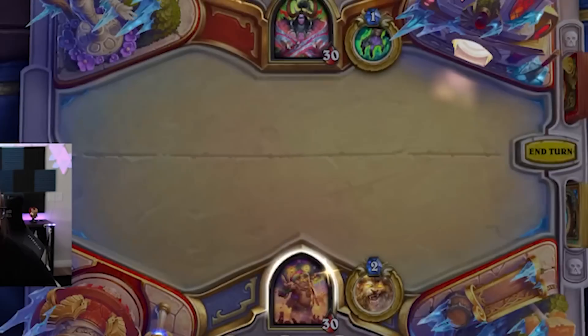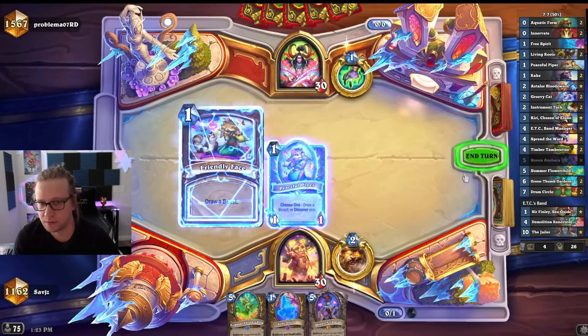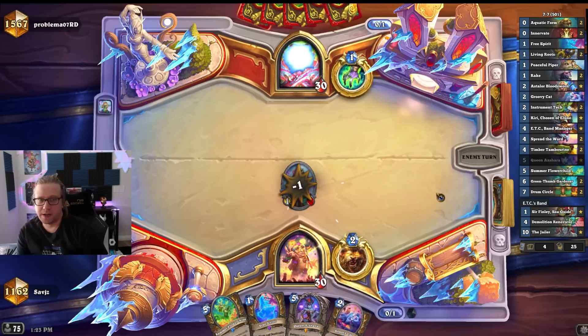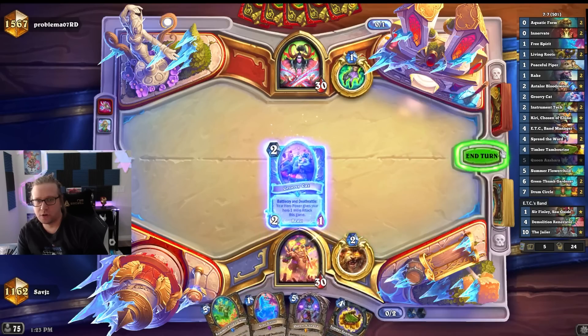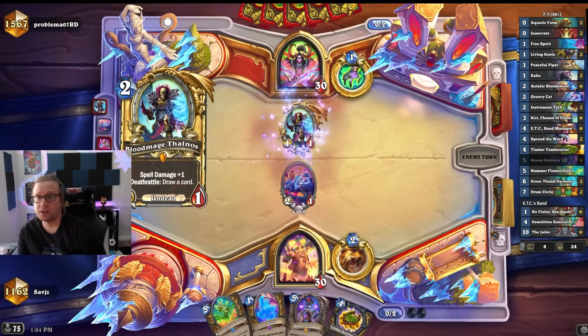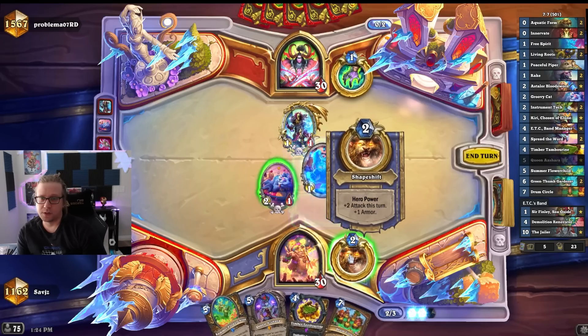If it looks like a deck you want to play, let's get into the games. Looks like a cool Warlock deck — I've played a lot of decks like that. It's a hi-roll deck, which means when you get the good draw the deck is really good, and when you get the bad draw the deck is really bad — very inconsistent. This deck feels solid. This is the one I'm playing. Definitely works.